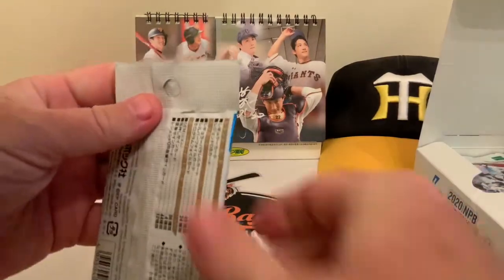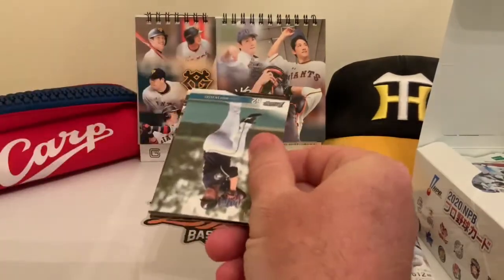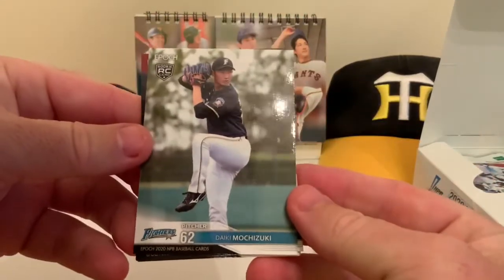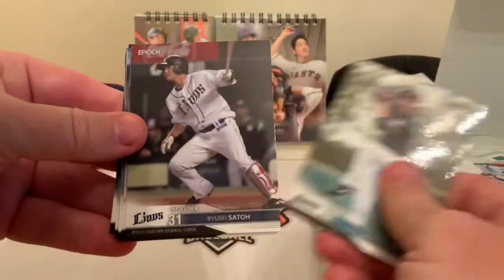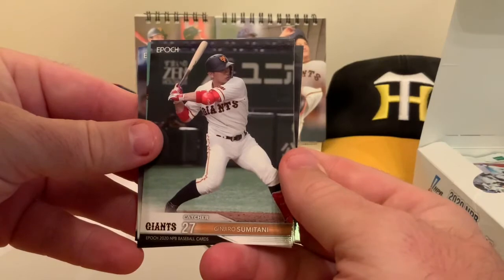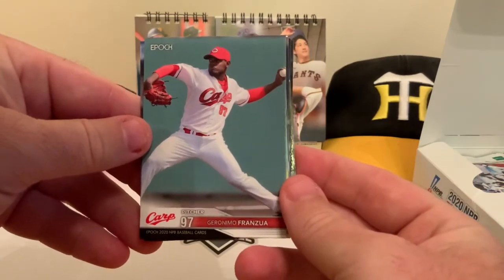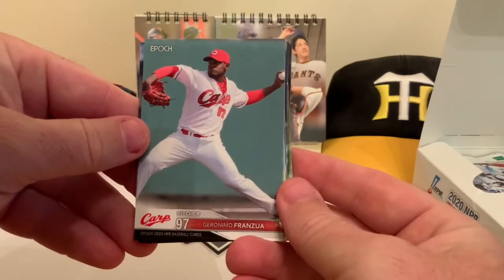Pack number one, let's go! Even with scissors I was doing a much better job getting into the packs by the end of the last break. Right out of the gate we start off with Daiki Mochizuki from the Nippon Ham Fighters — a rookie card. Next is Ryusei Sato of the Seibu Lions, an infielder. Then Jinjiro Sumatani from the Yomiuri Giants — a catcher. First time we've seen him.